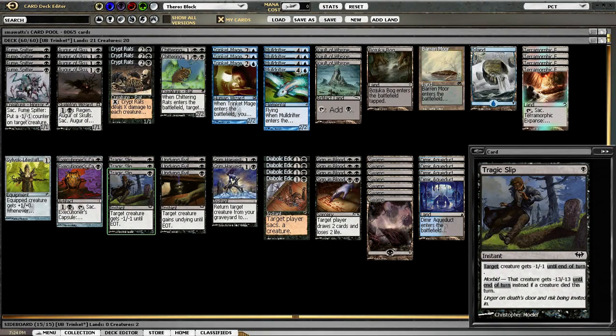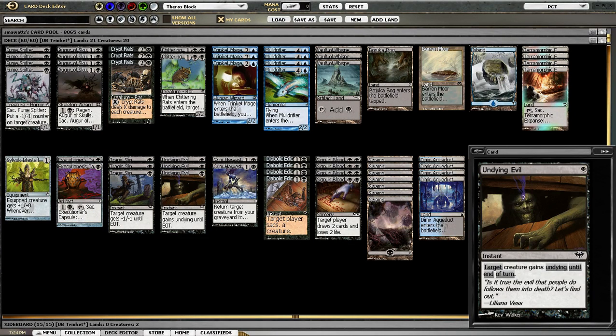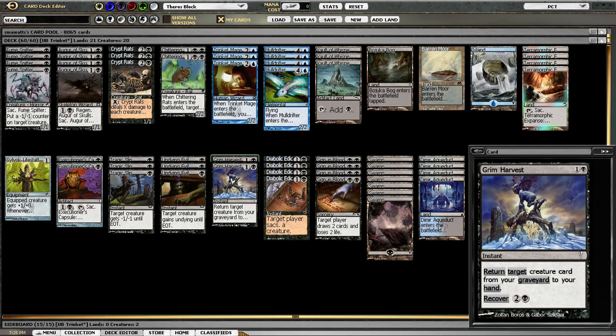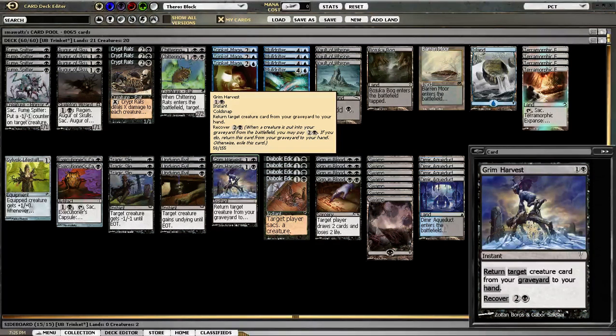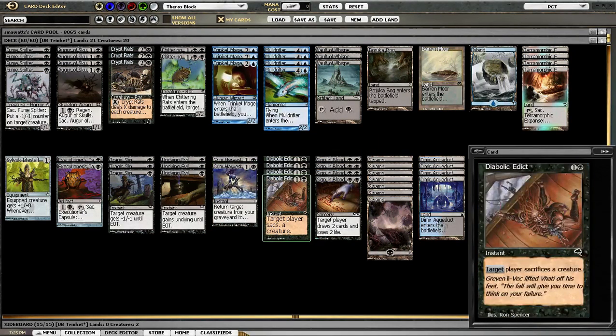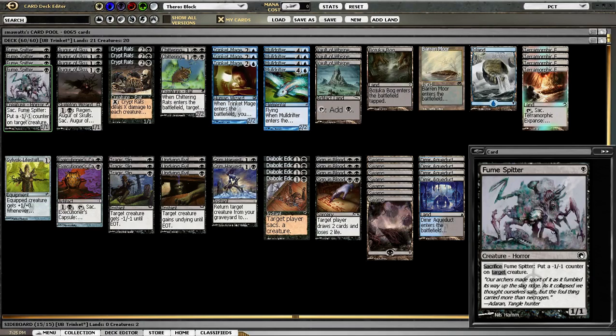Tragic Slip — because of all the sac effects we have — is functionally 1 mana minus-13/minus-13 most often, which almost nothing survives. If it resolves with Morbid, nothing really survives it. Undying Evil is a very powerful interaction effect with all of our creatures, except for maybe Fumespitter — I wouldn't Undying Evil a Fumespitter very often. Grim Harvest is sort of the top-end mana engine of the deck. Most of our creatures have come-into-play or sac effects. You can evoke a Mulldrifter and then Grim Harvest it back, or use Fumespitter to turn Grim Harvest into a buyback minus-one/minus-one counter that they can't even really counter because it's still there in the graveyard.